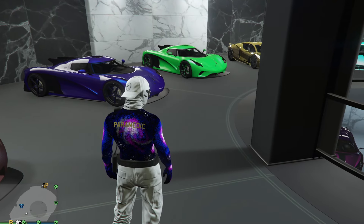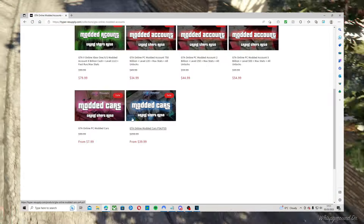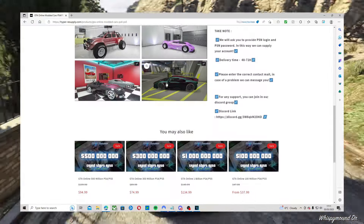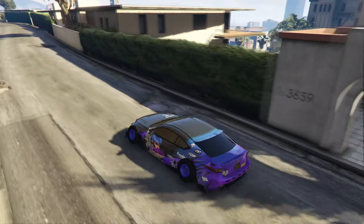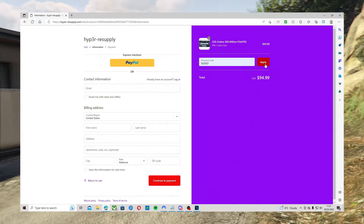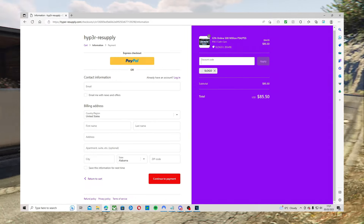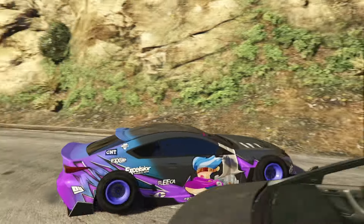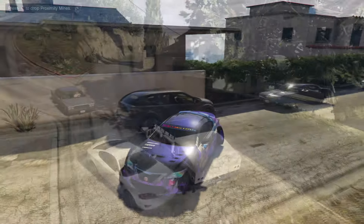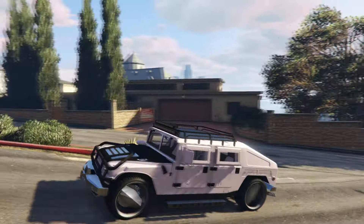If you guys are tired of doing money glitches and money methods in GTA 5 online, make sure you visit Hyper Resupply. They sell the cheapest and best modded accounts, modded outfits, modded cars, account boosts — anything you can think of. The link is down in the description. Make sure to use code 'logo' at checkout for a discount. They have got hundreds of reviews on Trustpilot, and hundreds of customers on their Discord that you can talk to to verify they are completely reliable and trustworthy.